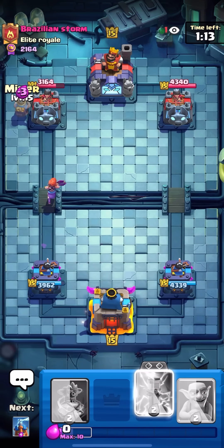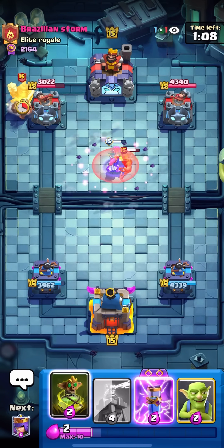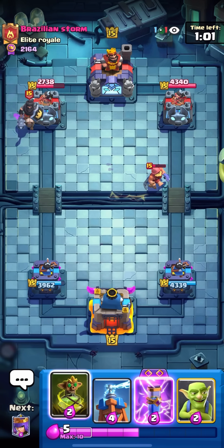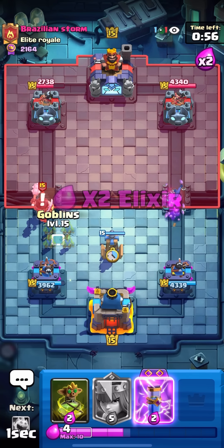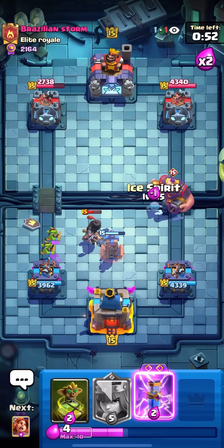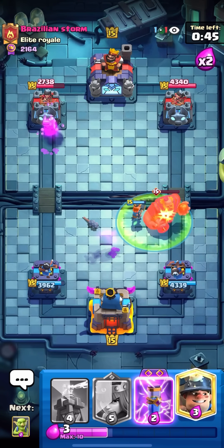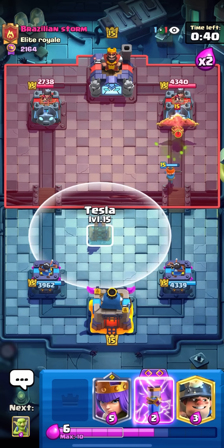I'm gonna evo valk, miner the bridge. Evo valk's really good against royal giant but he will have to fish him in, so he can't even go for skeletons on top of the miner. There's the dark prince so I get a lot of miner damage — worth it. Just the threat of the goblin curse made that push so annoying. Tesla here — he can never really use skeletons on my miner. I'll ice spirit, valk, and goblin curse for the damage amplification.